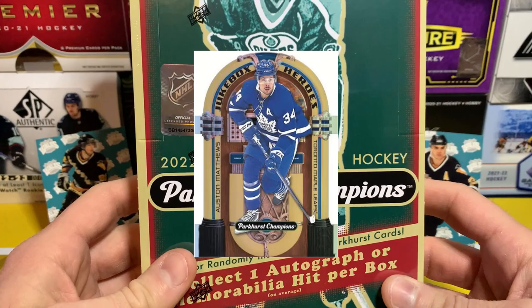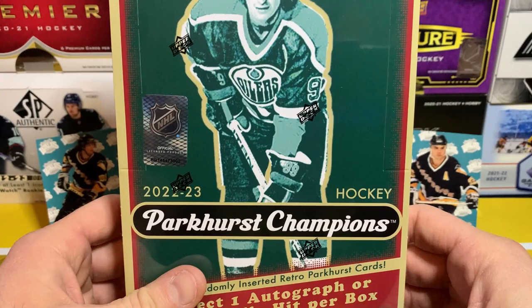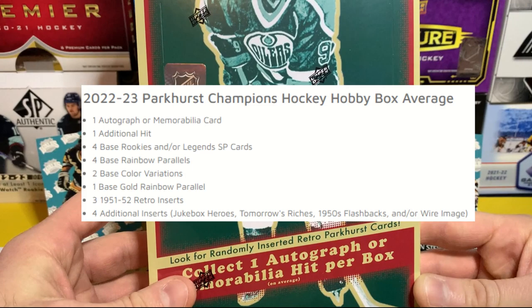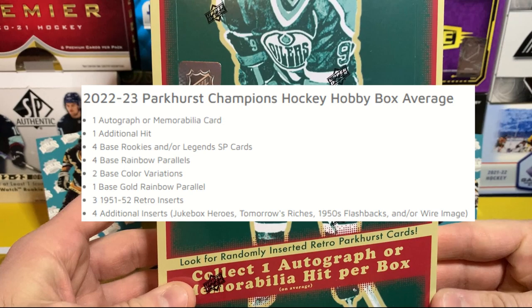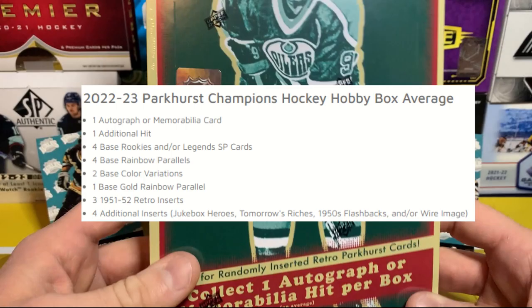We got the new Jukebox Heroes which is pretty sweet, the Tomorrow's Riches which is a die-cut card, all kinds of cool stuff. There are some redemptions in here to get some pretty cool cards like the Parkhurst Cuts which have some really cool veteran legend autographs. We should be getting one auto or memorabilia card, because there are jerseys and patches in here. Then one additional hit, four base rookies and/or legend SP short print cards, four base rainbow parallels, two base color variations, one base gold rainbow parallel, three 51/52 retro cards, and four other additional inserts.